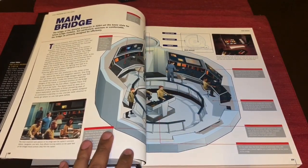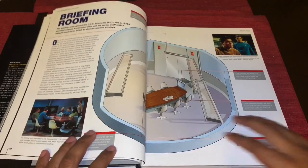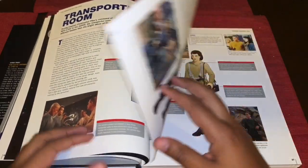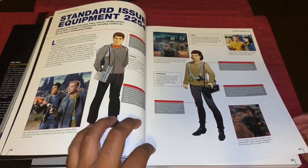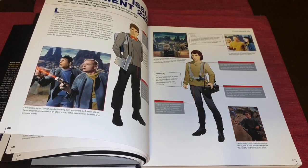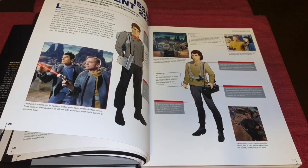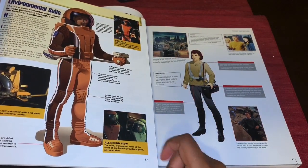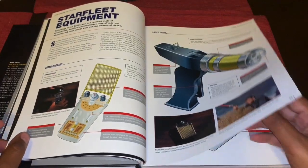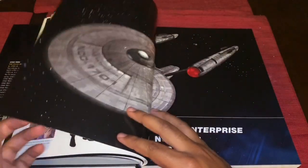We get some text and trivia, and on the right-hand side we get the briefing room, Pike's quarters, the transporter room, and standard equipment of the time. This is how the costumes looked — very similar in terms of how the diagrams are presented, which is really cool. We also get the equipment: phaser or phase pistol, the communicator, and the laser cannon which didn't really do anything.